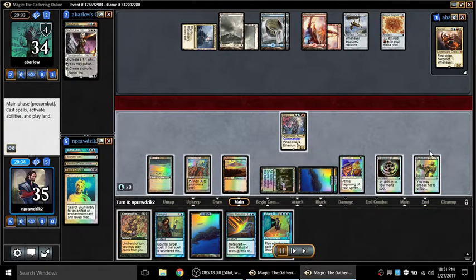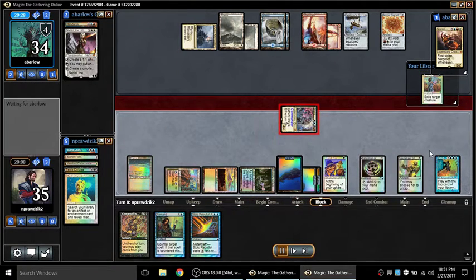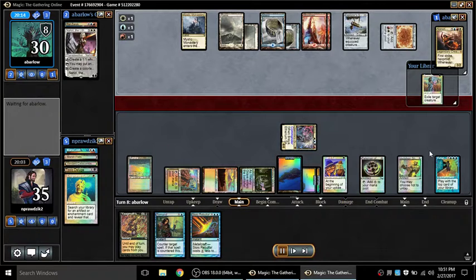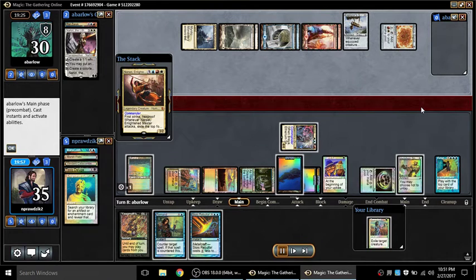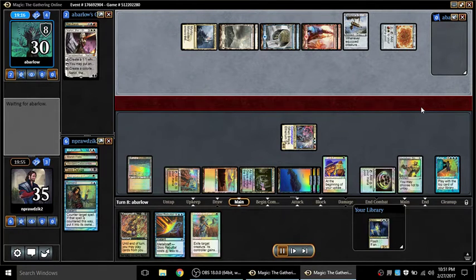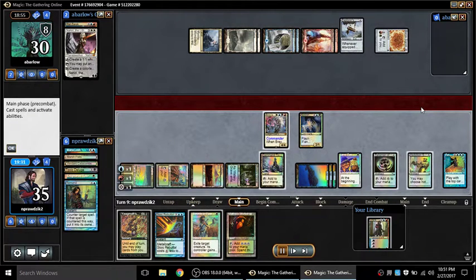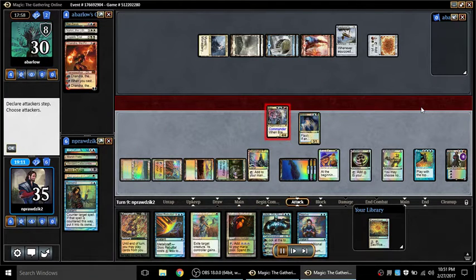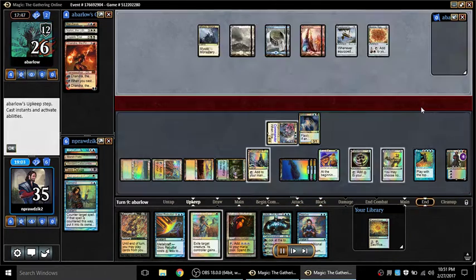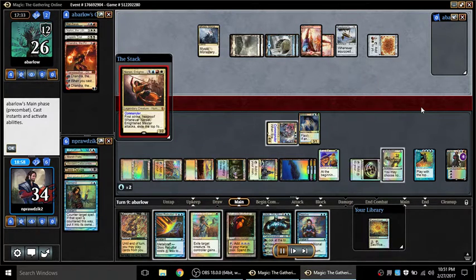During his turn I Enlighten Tutor and go get Future Sight. I thought about Feast and Famine or whatever, but Future Sight just seemed right. The top of my library is now a Swords to Plowshares — not particularly good against Narset — so I'm going to Remand it away into Notion Thief. During my upkeep I cast Notion Thief, draw a land, the next card is a land, I play the land, and four cards down is Dak Fayden. I just plus and he discards two planeswalkers while I draw two — a Jace and a Counterspell — revealing Expedition Map of all things.